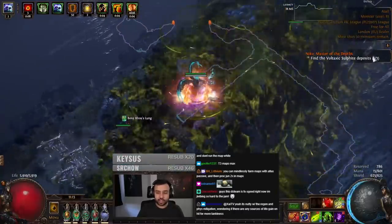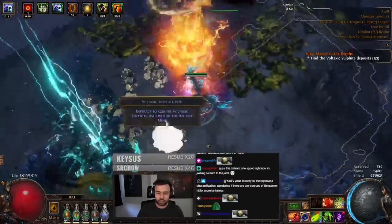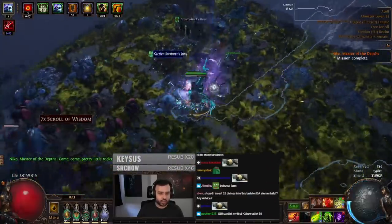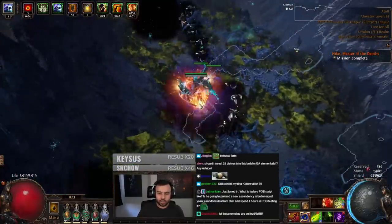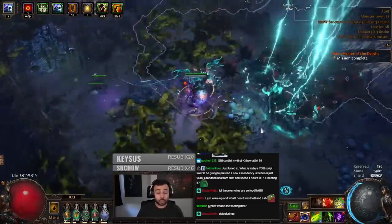You'll get a quest notification like this that says 'Find the Syndicate Research member.' It only works if you're within 10 levels of the zone — so if you're level 65 you can do it, but if you're level 75 you won't be able to. You literally just keep resetting; it can take minutes per attempt, but it's a really easy way to get access to Katarina in Betrayal without having to do maps.